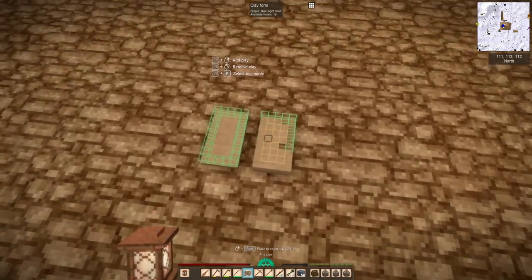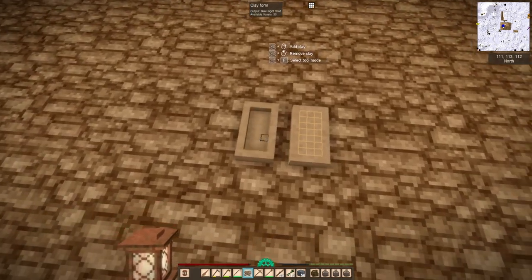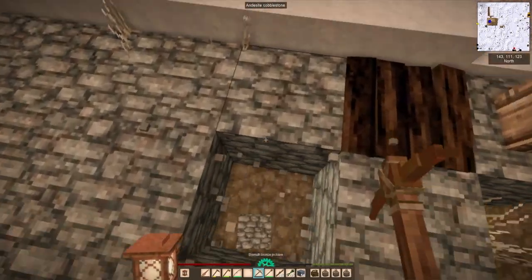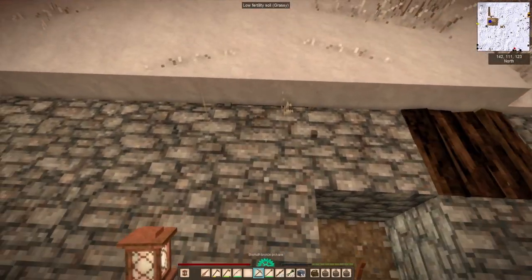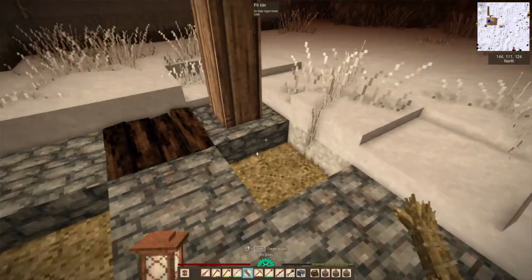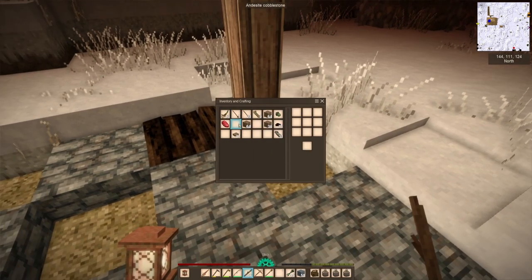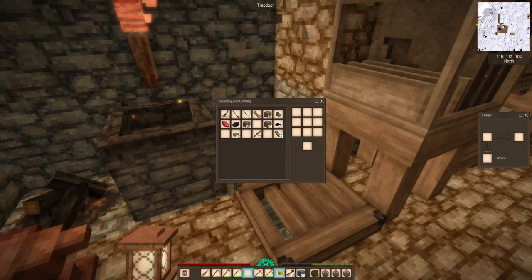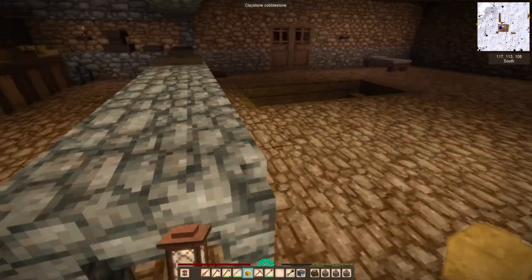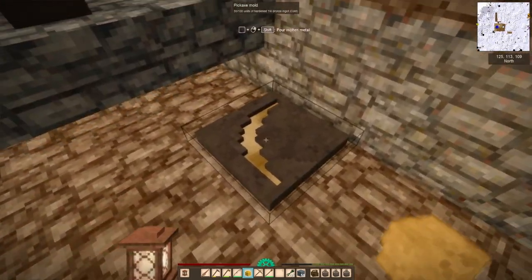This is the easiest way to make ingot molds now. I've gotten very used to clay forming and I think it's actually easier to use the 3x3 placing grid for just about everything and then remove clay rather than adding. There are obvious exceptions of course — for shingles I've now found a pretty much ideal and reliable way of making them.